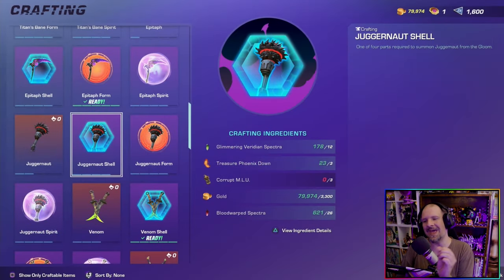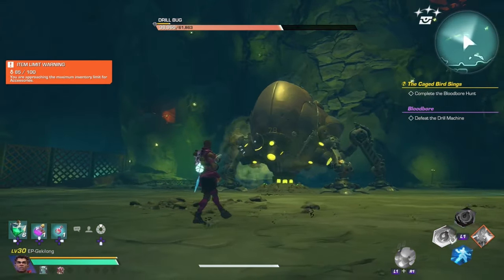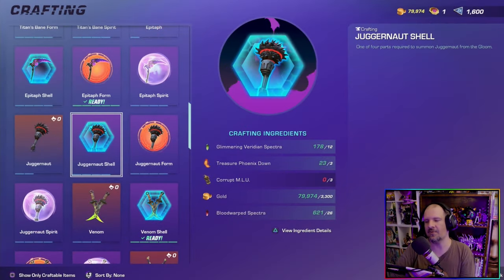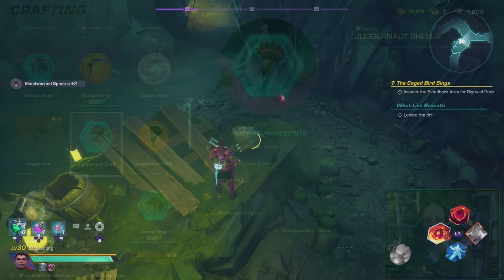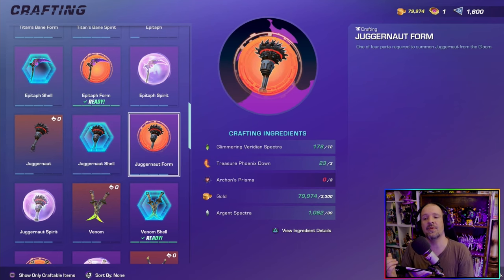You also need Crop Mlu, which you will get from the brand new Machine boss — so that one might take a little more effort to get, but you can farm them there. You also need 3,300 gold, and a Bloodwork Petra, which you can mine from the pit or the Bloodwork area with no special imbuement at all — just hunt down the mining area for them.